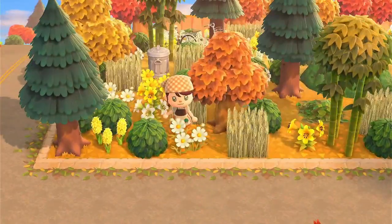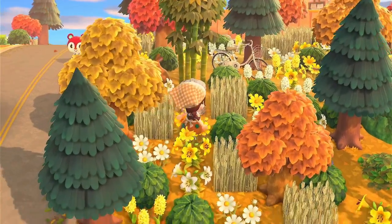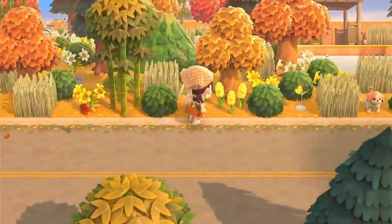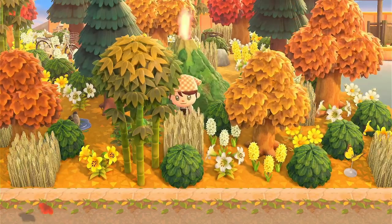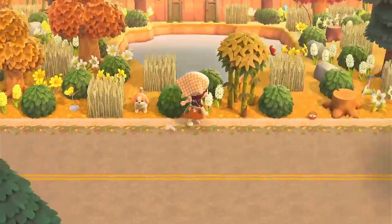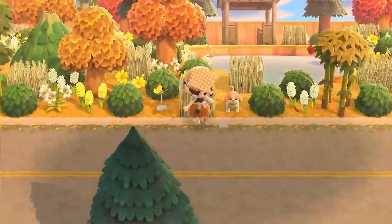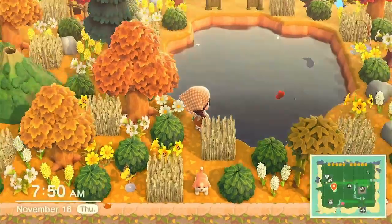If you ever want to throw something away on my island, I tucked a trash can here. And here's Poppy walking around being adorable. I put this volcano here — I think it's a really nice touch. Right here I put a little fishing lake; you can't really walk through much, but you can access at least a little part of the lake.